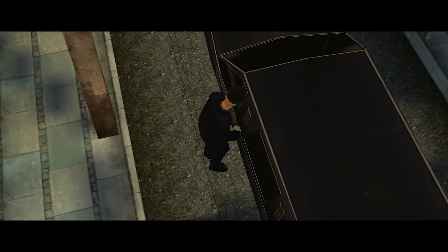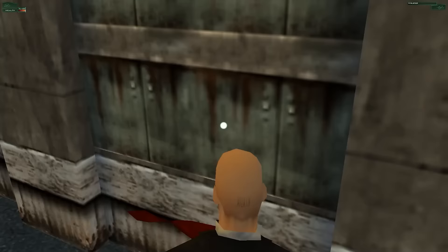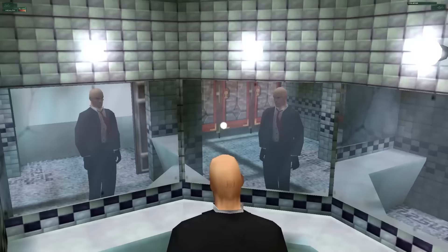Back in the day, Codename 47 received a ton of praise for its ragdoll and cloth physics, which are instantly visible just from walking 47 around — you can see his tie flowing in the wind. The mirror reflections are also pretty impressive, like the fourth level having three reflections at the same time. Hell, some games nowadays don't even have reflections, and this was looking crisp in 2000.